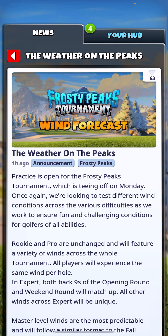So this is going on from what we assumed last week, where they're just trialling various things at the moment before settling on something long-term. Rookie and pro are unchanged and will feature a variety of winds across the whole tournament — so exactly the same, five winds per week in rookie and pro. Obviously, all players will experience the same wind per hole, so it doesn't matter what bracket you're in or skill tier, you're going to get the same wind directions for each hole.